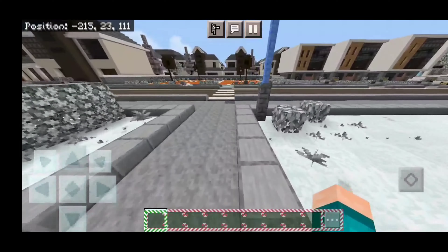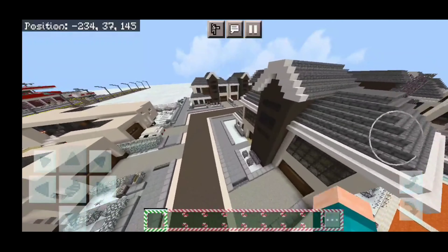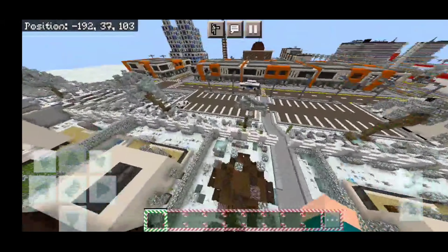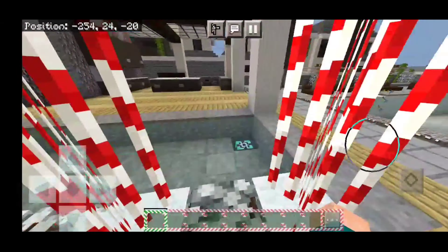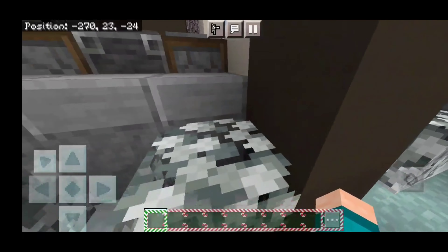Alright guys, here we are in a regular city map, and I did put on this texture pack right over here. And as you can tell, everything looks far more Christmas-themed — I absolutely love it, guys. Take a look at everything. Even the sugar cane right over here, which I did not even know, is actually Christmas-themed as well, which is absolutely insane.